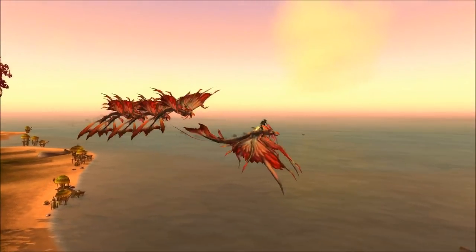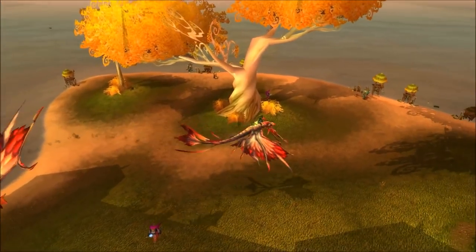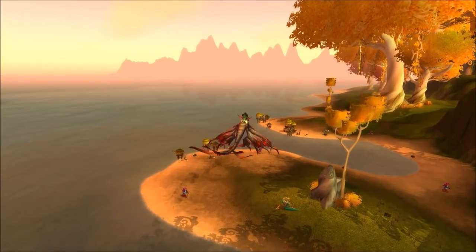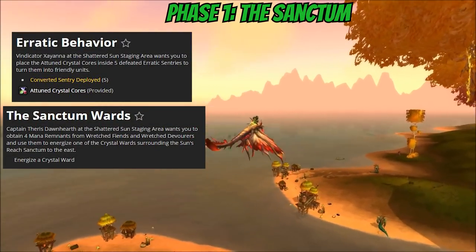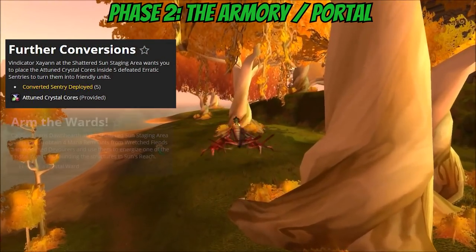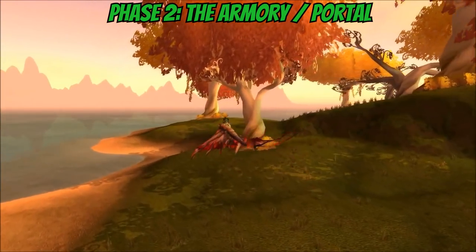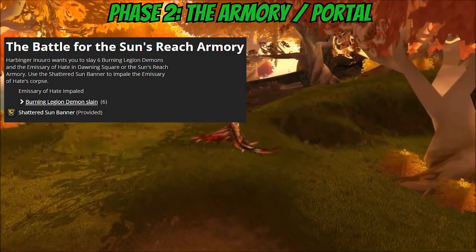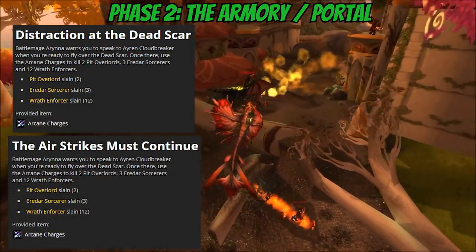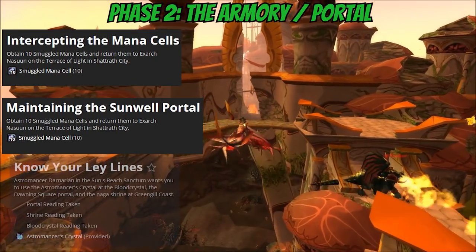As you complete daily quests for the Shattered Sun Offensive, you will progressively take over buildings on the island, unlocking more resources and more daily quests. During the first phase, when you only have the staging area, there are two daily quests: Erratic Behavior and Sanctum Wards. Once you've unlocked Sun's Reach Armory, these are replaced with Further Conversations and Arm the Wards. Also, unlocking Sun's Reach Armory adds four new daily quests: The Battle for Sun's Reach Armory (eventually replaced with The Battle Must Go On), Distraction at the Dead Scar (later replaced by The Airstrike Must Continue), Intercepting the Mana Cells (later replaced with Maintaining the Sunwell Portal), and Know Your Ley Lines.